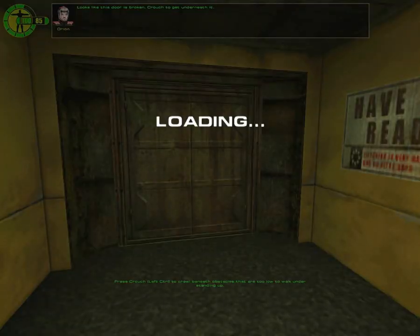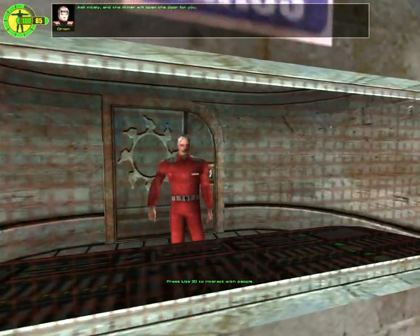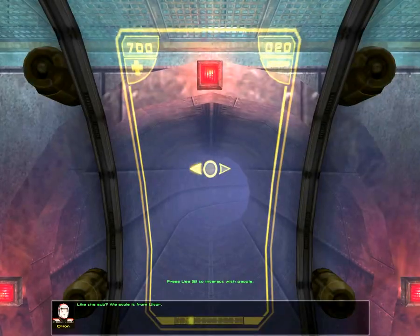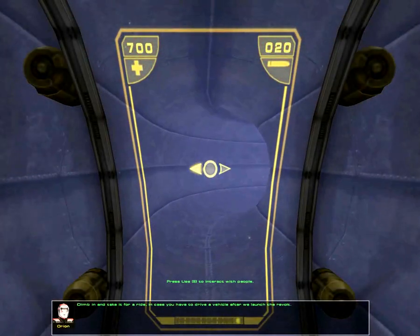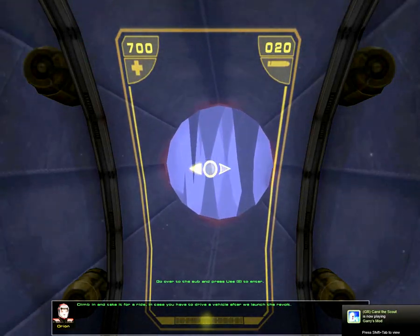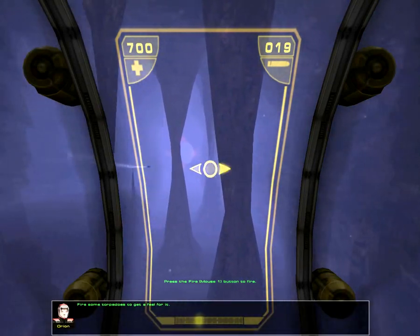I pwned you, Orion. Ask nicely and the miner will open the door — go right on through, Parker. Like the Saab? We stole it from out there. I'll just show you this, it's really nice looking.